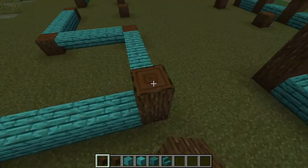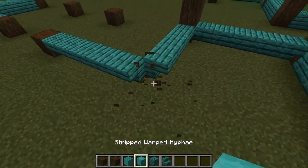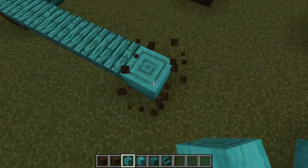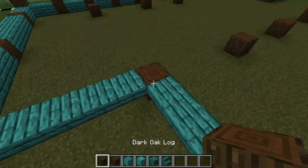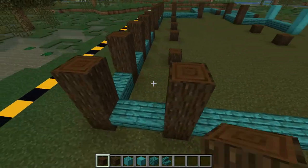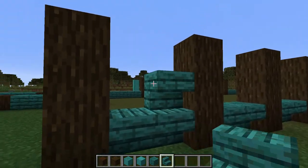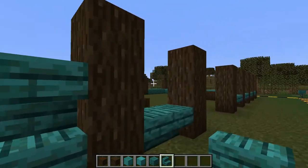So one, two on pretty much every single post — let's start doing this around the whole entire thing. We can raise the posts over here; right now I'm not going to work on this section because we'll work on this a little bit later. I did realize as I was building: you actually want to use a stripped warped stem right here — one, two, three — instead of the dark oak wood. It makes it look a little bit nicer, so just replace those with stripped warped stems. The basic design for the front of the deck is we just place more upside-down warped stairs on top, going around the whole thing.